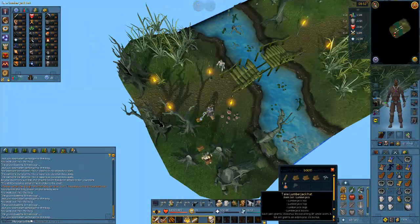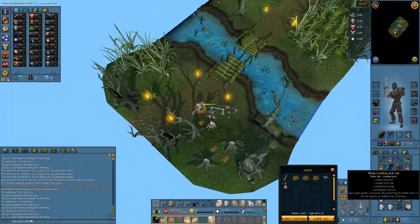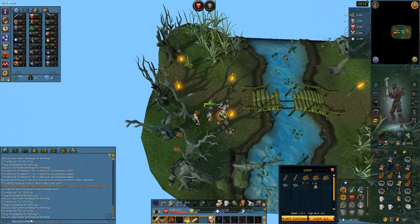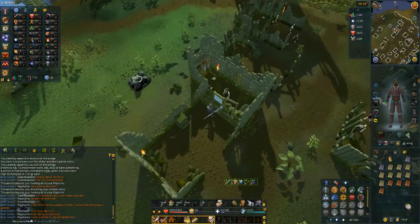We got our second piece of lumberjack coming in, which is awesome. For those who don't know what that set does: if you have all four pieces, each part gains one percent bonus woodcutting XP, and the full set grants an additional one percent, so having all pieces gives five percent additional woodcutting XP. We spent probably an hour doing temple tracking, maybe a little bit more.